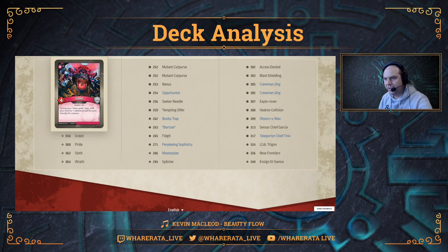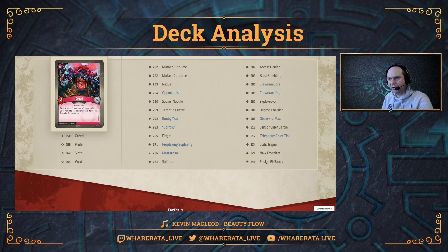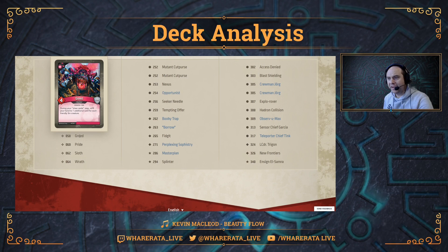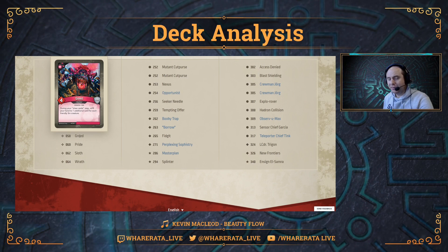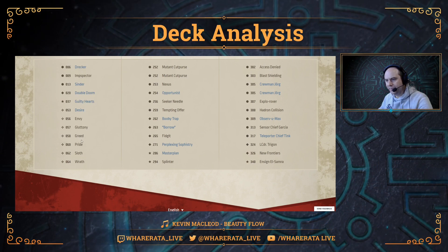Greed is a four-power creature. During your draw card step, refill your hand to one additional card for each friendly Sin creature. So if you have two, three, four — potentially seven — of these Sins out on the board, you just need to play them. Even if your opponent takes them out the next turn, you've already had that benefit when you drew cards at the end of your turn.